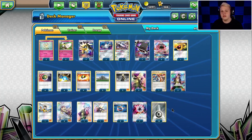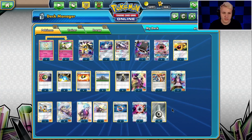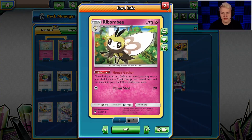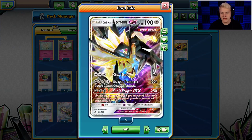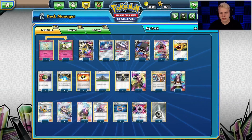Today we're going to be playing some games with the Magnezone Duskmane deck that got second at the Melbourne special event. It's a cute list with the Rabambi tech in it. Everything else is pretty standard, pretty straightforward. Main attacker is Duskmane — pretty much the only attacker is Duskmane. You've got the Stack Attacker if you want to use him.